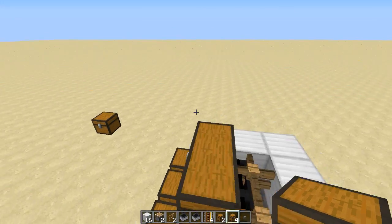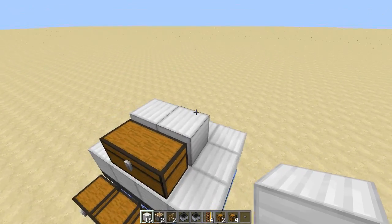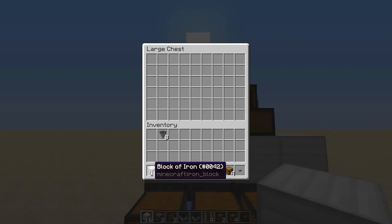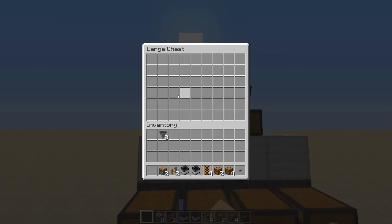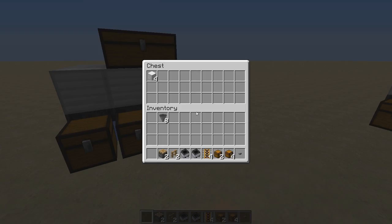You can even use trapped chests — those work just as well. If you want, place a couple of iron blocks or whatever block you're building with right behind there, and you're good to go. Now let's test it. We'll put 16 blocks in there. You can see it empties out very quickly, and we should see four items inside each one of these chests.